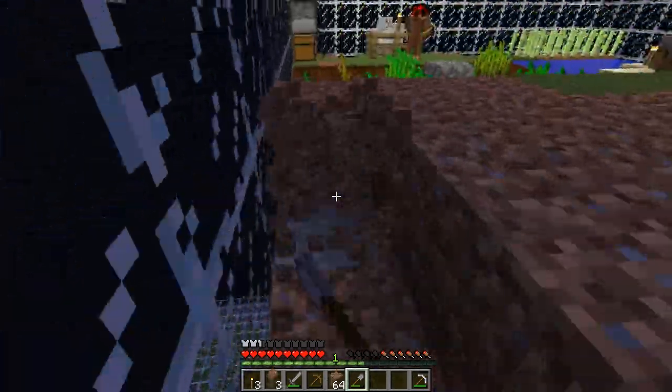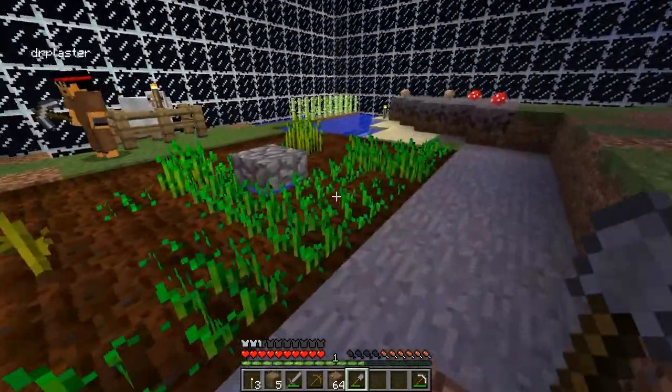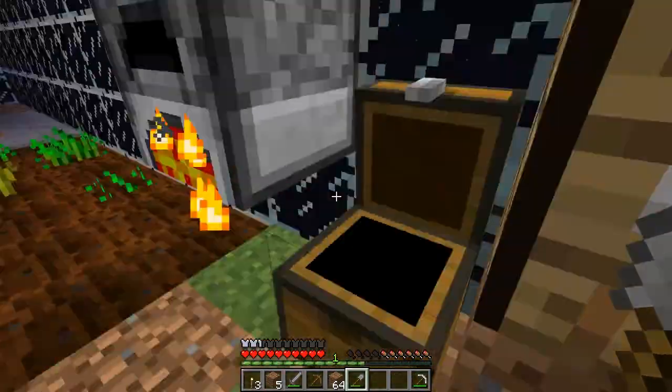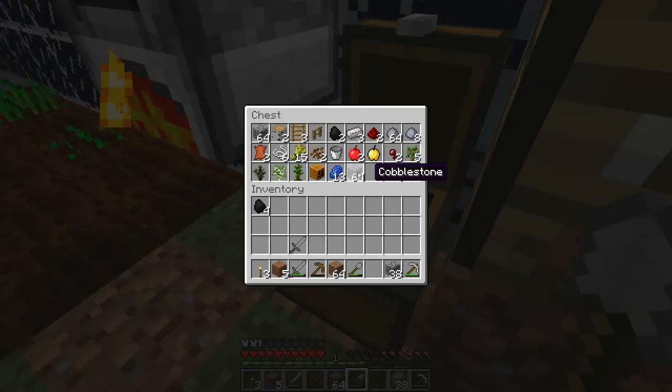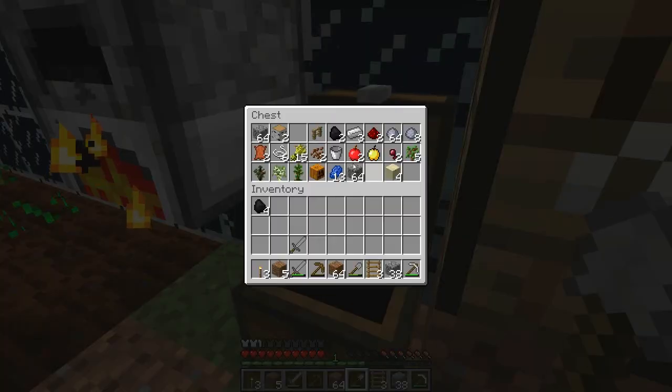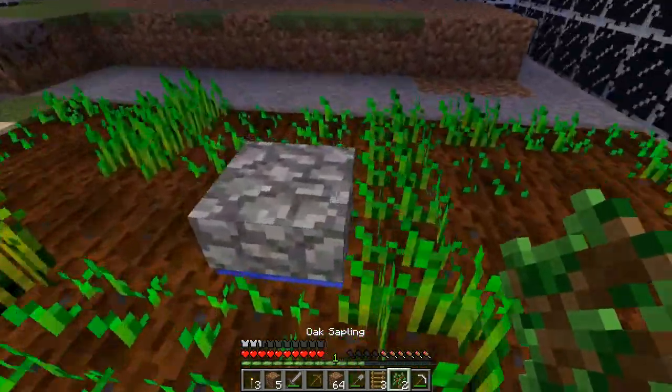Let's go on to the next cube. I'm gonna take some stone and go and build - actually, we should take ladders. Oh, I don't have any wood anymore. I'm gonna plant some more trees - that's one of the things we need to do. It said plant trees, it didn't say anything about letting them grow, just said plant them.